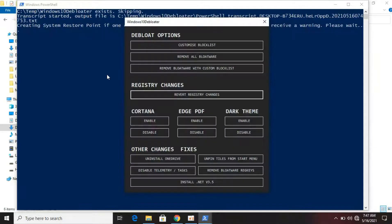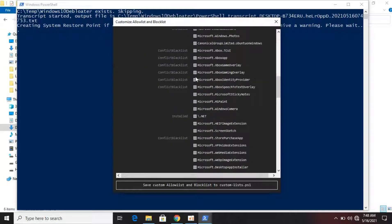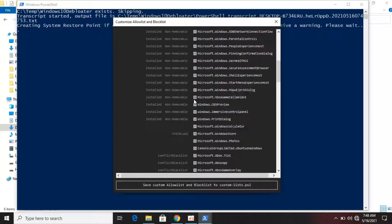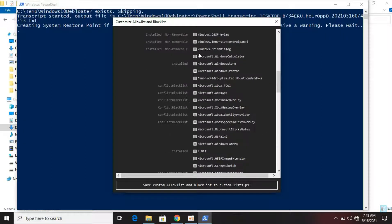Now let's start debloating — just be patient. If you do not have anything to lose or just installed Windows fresh, click 'Remove all bloatware.' But if you want to keep apps like Minecraft, Microsoft Photos, Camera, and more, follow me and tick exactly what I tick. The ones with translucent text saying 'installed and non-removable' will break your PC if removed, so don't try to remove them.